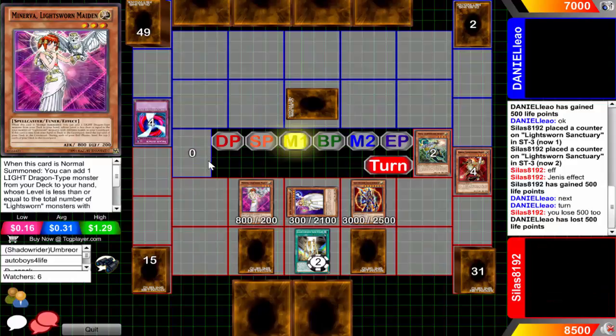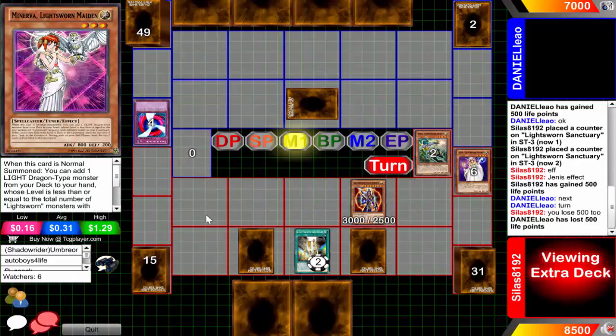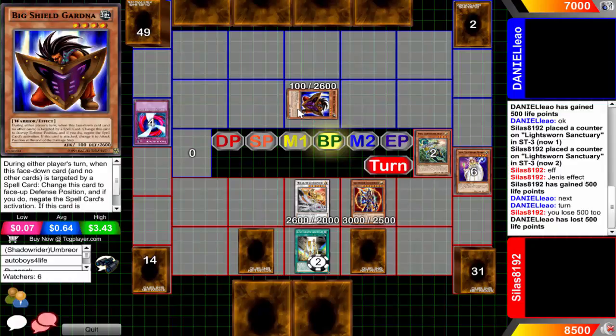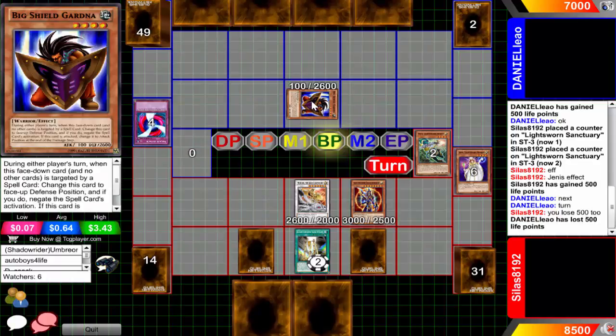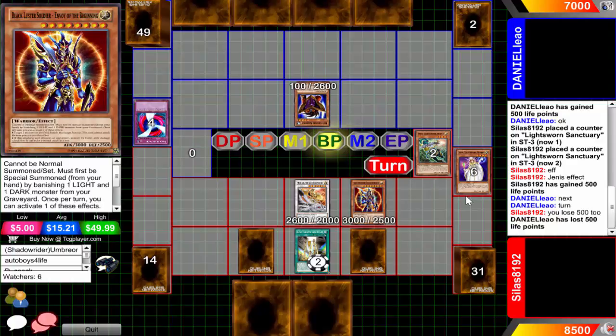He's viewing the extra deck, most likely going to go into Michael, and it'll attack directly for quite a bit of damage - over 5000 to be exact. Dirt cheap as always - 10 cents, I believe it got reprinted as a common in the last turbo pack. He's not going to use the effect - he's going to attack the face-down card. I have no idea why he didn't use the effect, and why Big Shield Gardna is still sitting on the field.